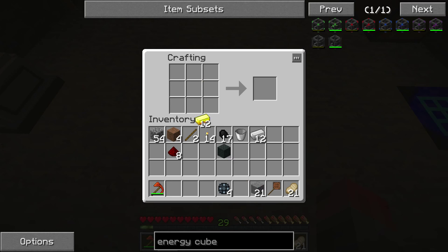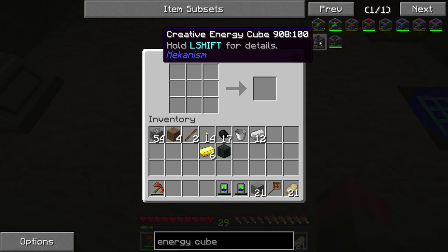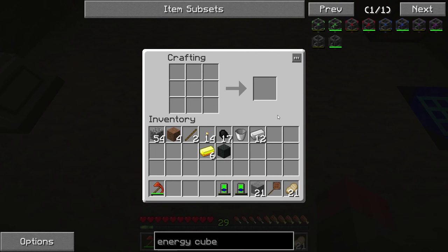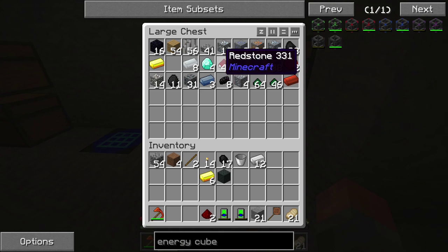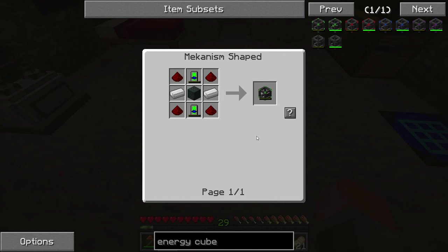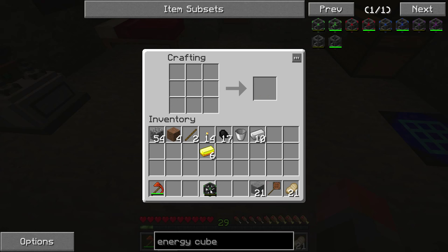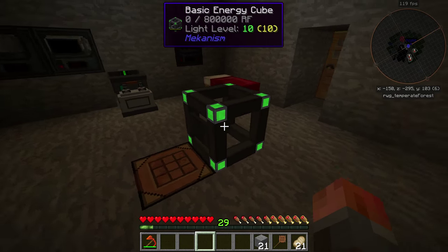Then we can assemble that. It's three gold for one energy tablet. So two energy tablets. Are we missing something? Still missing redstone — I keep derping on this. Now the energy cube is sided, if I remember rightly. You see how this side has a bar across it — that's the output side.